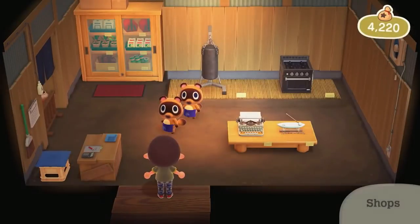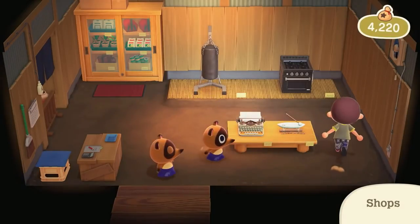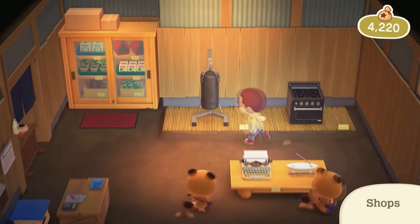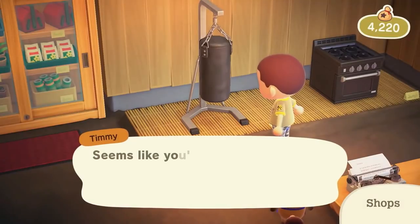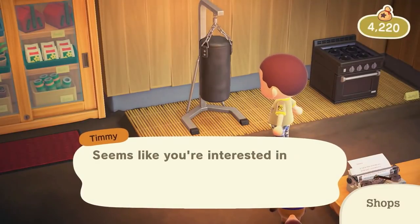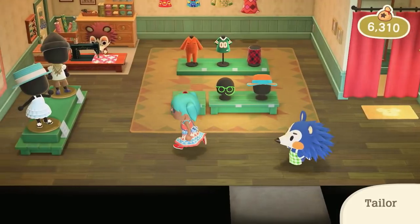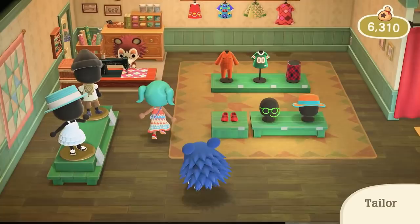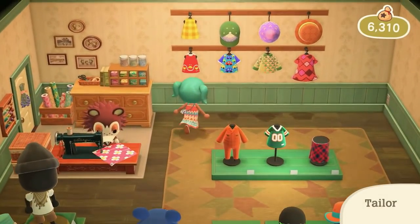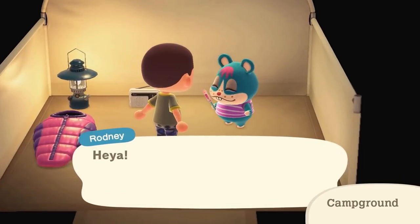Nook's Cranny looks and acts pretty similar to New Leaf, with the exception of a small gardening section. It's unclear if stores can be upgraded, but I'd guess probably. We also get confirmation that some items won't be craftable and will need to be purchased, which makes complete sense. The Able Sisters have mannequins to display items and they even sell shoes now. The campground is basically the same as New Leaf — though Rodney is seen eating a lollipop, which is cool.